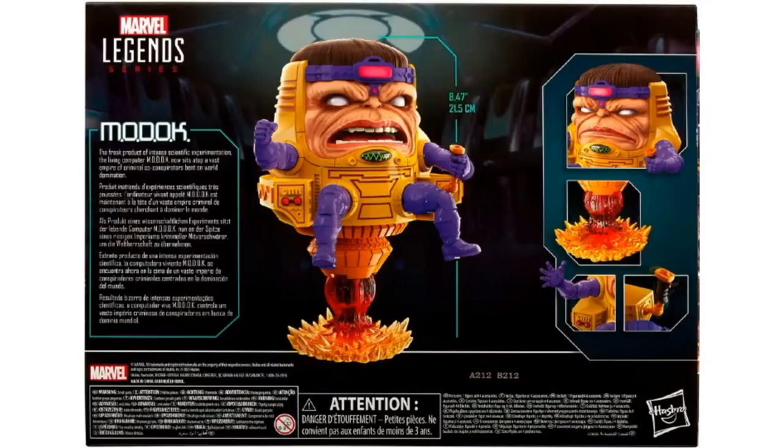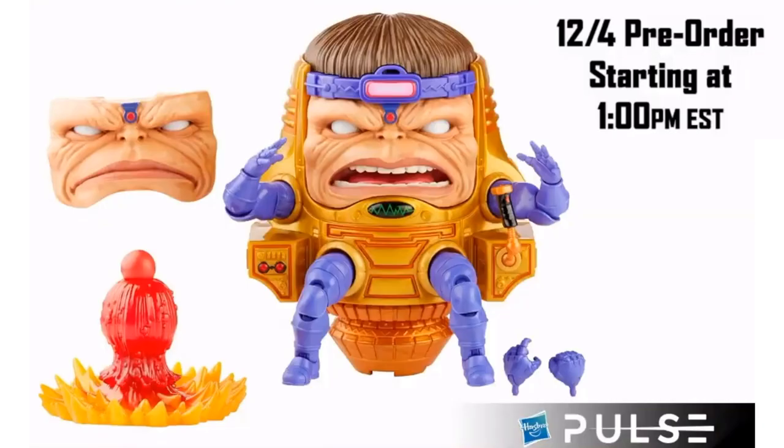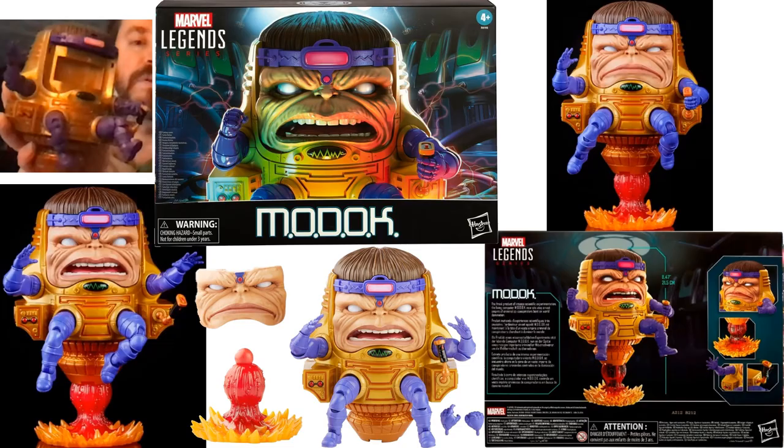There's the back of the package. He is eight and a half inches tall sitting on that blast effect. They showed a size comparison of him beside the AIM Scientist. He does have two different facial features — you just pop that face right off. Get your pre-orders in on this as well. You can see how the face sculpt pops off.